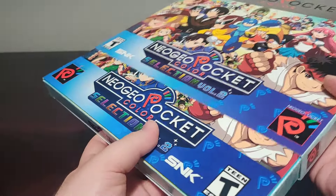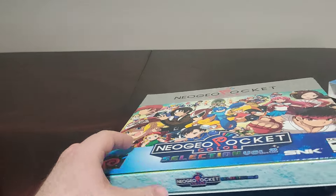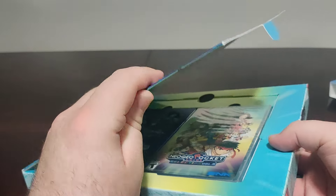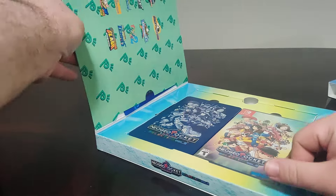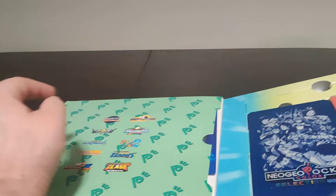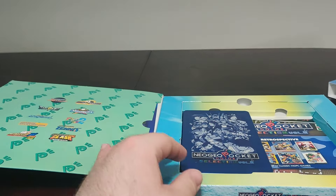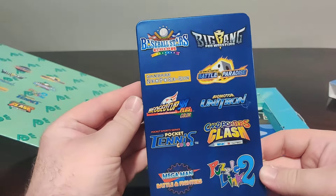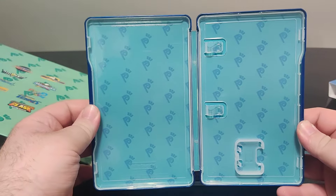I do have the same collection for the first volume, so now there's the second one. We got the slip case off and we have the case with the back looking the same, just without any of the logos. The box opens up with a tab on the side. Inside we have the icons, and over here we have our game which we'll look at soon. We also have the steelbook — the logo's there, icon up front, and inside just some logos.